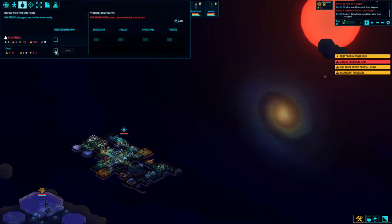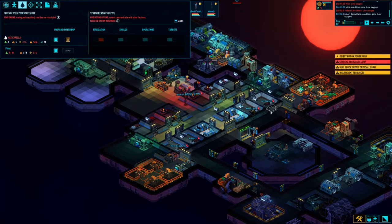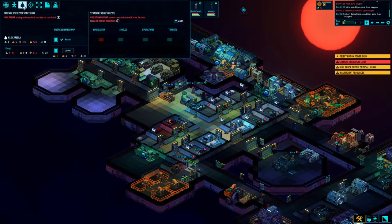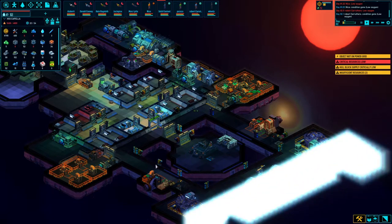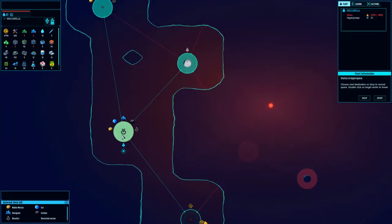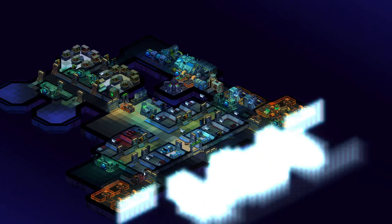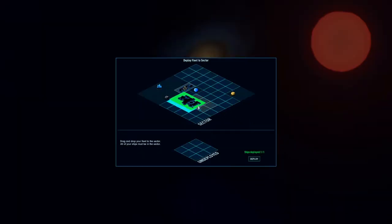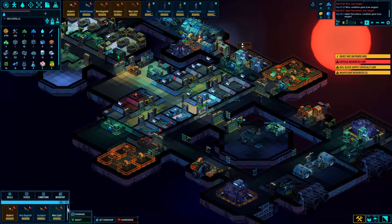Gotta keep getting them resources, keep them coming. Are we ready? Just about — we are now, let's go. We're gonna jump up here and get this whole big old load of stuff — oh man, that's gonna be so good. We'll drop in right here, mine all of this stuff, get the goods. Already made back my carbon.